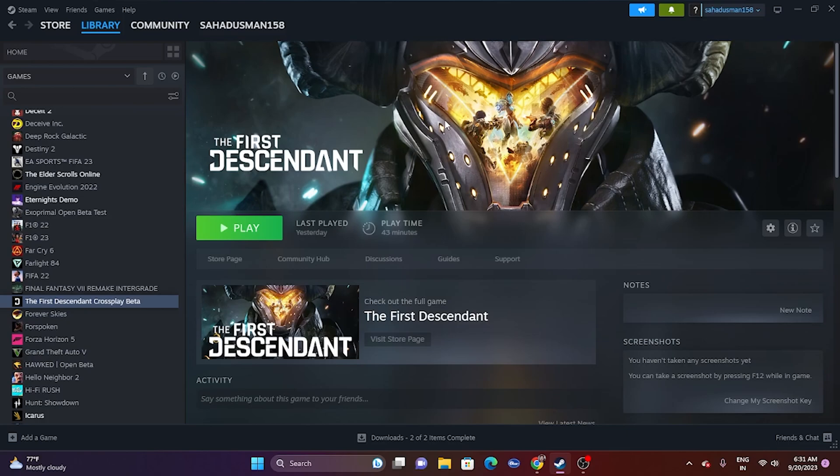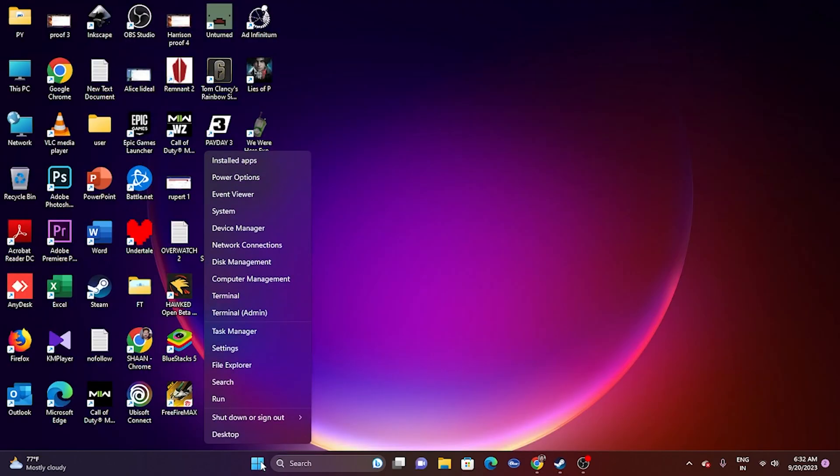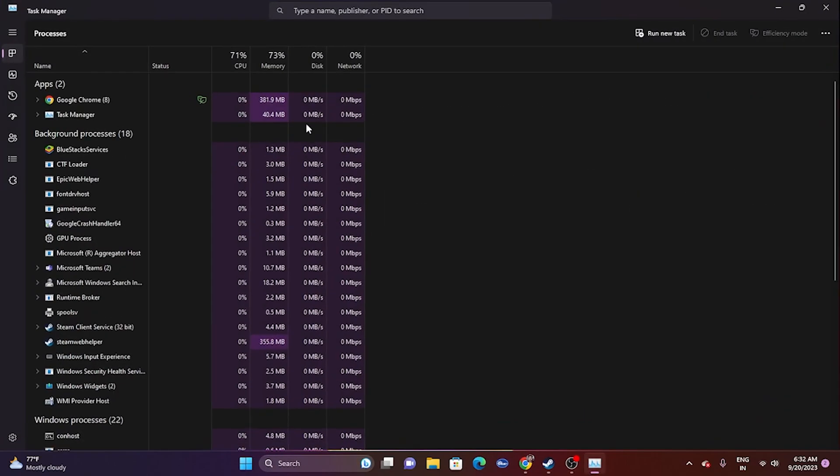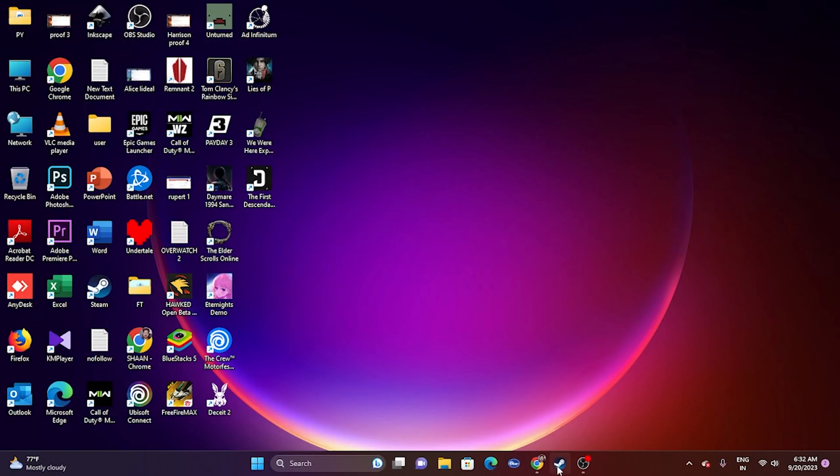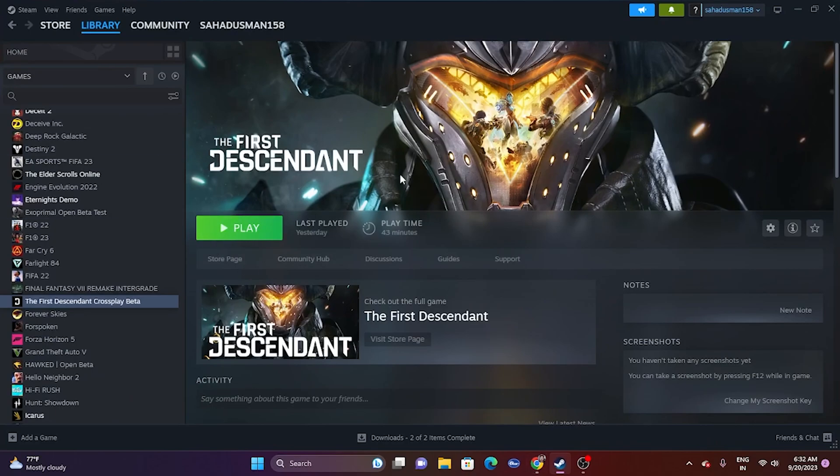Next, close all overlay applications. Open Task Manager and you'll see there are around 50 apps running in the background. All these running simultaneously when you try to launch the game can cause crashing issues. Remove unwanted apps, especially overlay applications like Discord, and overclocking applications like RivaTuner and MSI Afterburner. Once done, close Task Manager and try launching the game again.